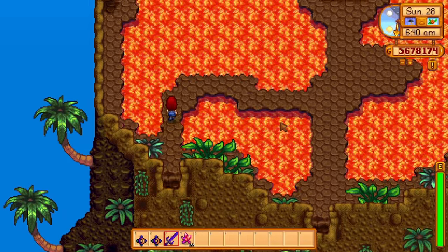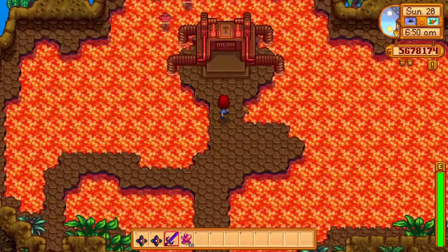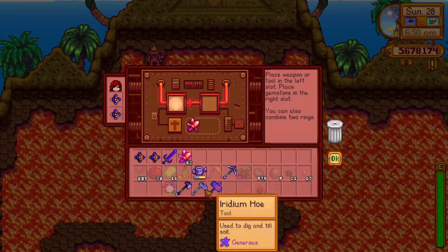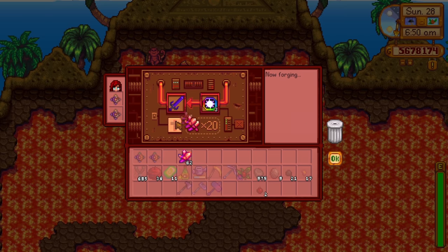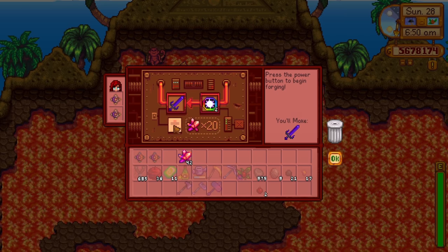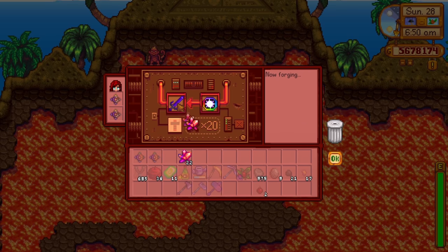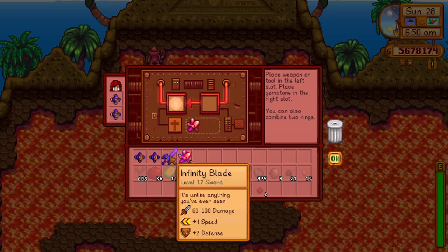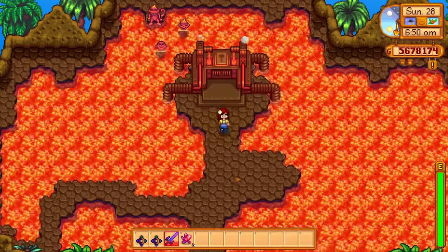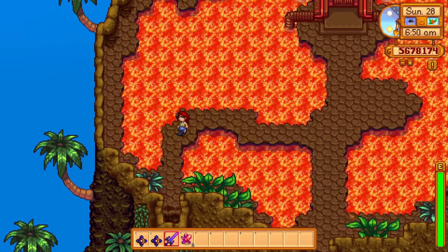Now for the interesting stuff. With the addition of the 1.5 update, you can now combine 3 galaxy souls with a galaxy sword to transform it into an infinity blade. The infinity blade is extremely powerful and I would highly recommend you get one. But to get a galaxy soul you will need to do a bunch of Qi quests and then buy them from the Walnut Room for 40 Qi gems each, costing a total of 120 Qi gems to buy 3 of them.